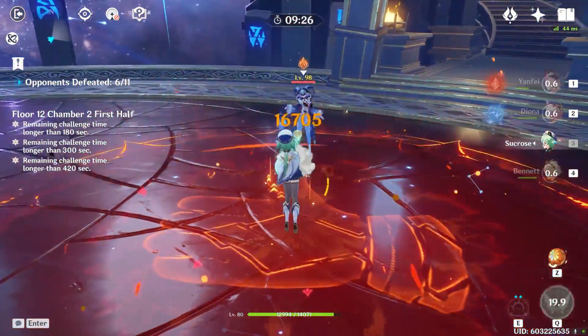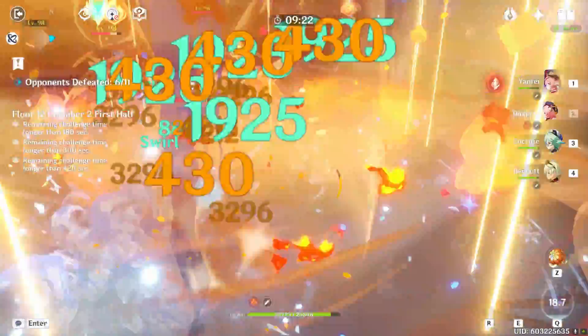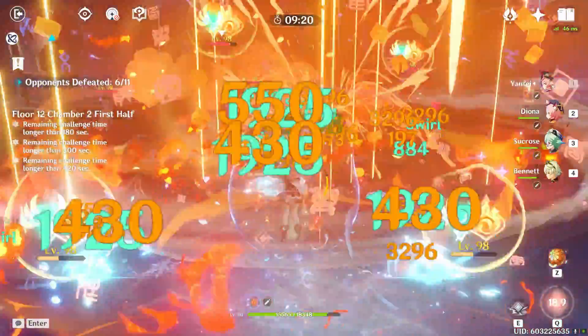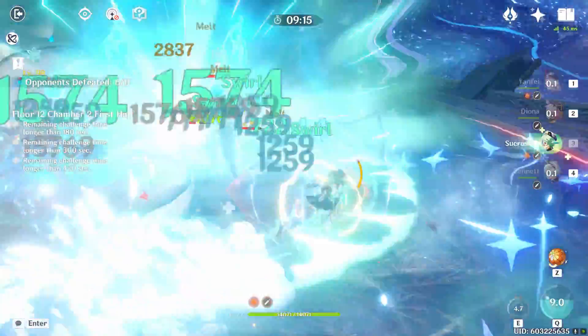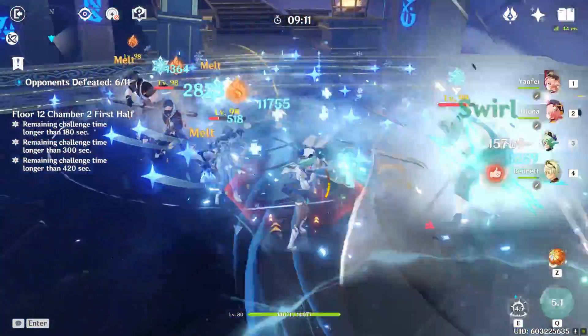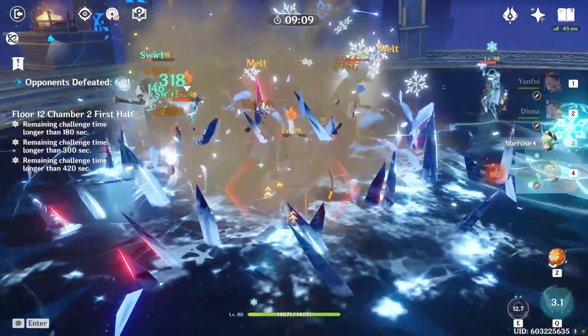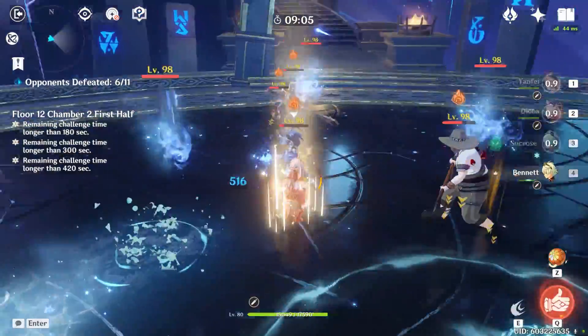Lure the enemies toward where the Sission Mage is going to spawn. Since we're using Yanfei we can stand back and fire away. You want to burst her down and kill her flies as fast as possible. Do as much damage as you can before she puts her shield up, because once she starts freezing you that's where it gets really annoying.